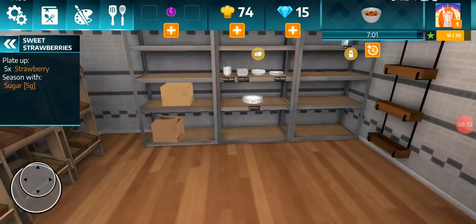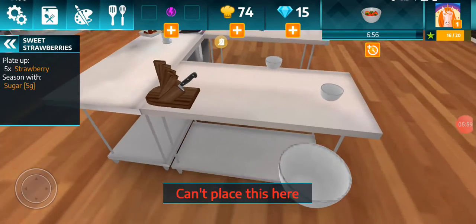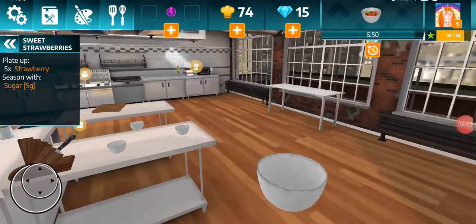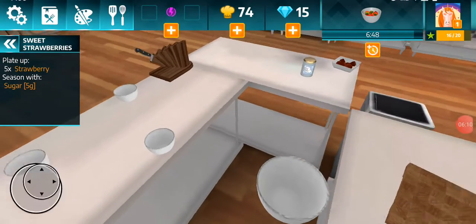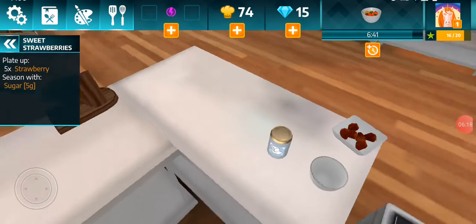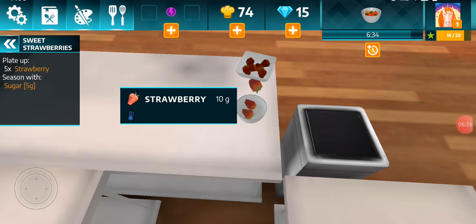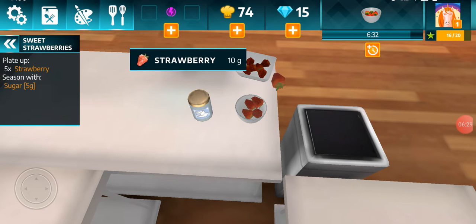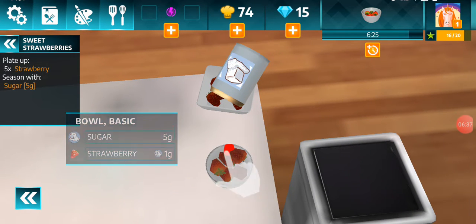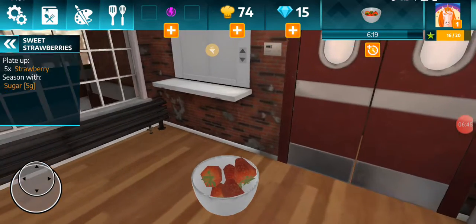Oh, that was a close one — I almost dropped the bowl. Don't want no dirty bowls. Just grab three bowls and down. I might need to move that bowl. One, two, three, four, five — one, two, three, four, five. Here we go, serve a strawberry sugar.